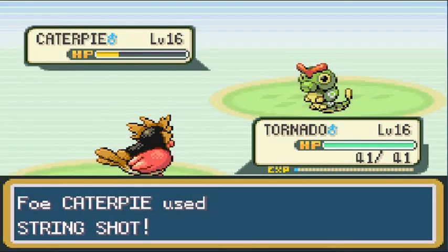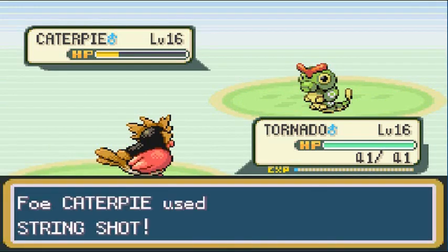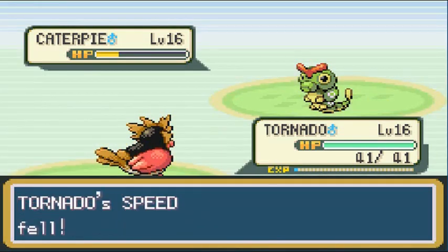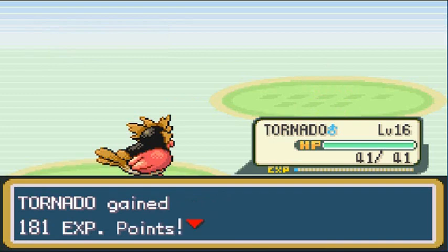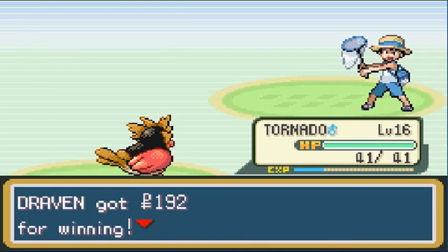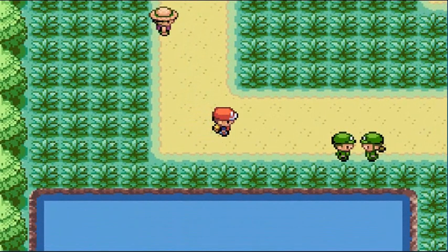He comes out with a Caterpie — it's basically the same thing. You gotta love it — it keeps lowering my Speed. One of my biggest complaints is that these Bug-type trainers don't evolve their Pokemon to their strongest form. It would be so much more of a challenge and more experience points, but Nintendo doesn't listen.